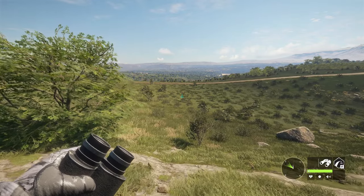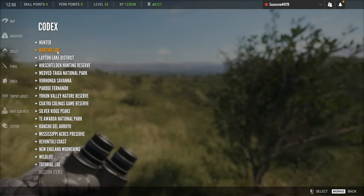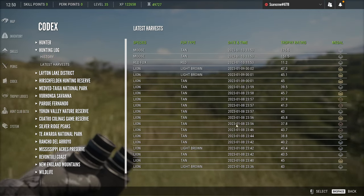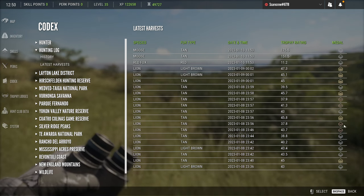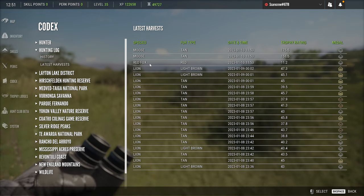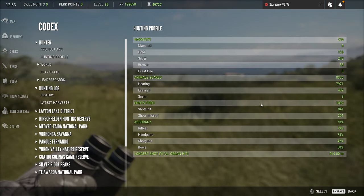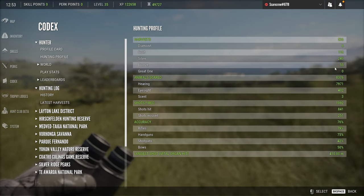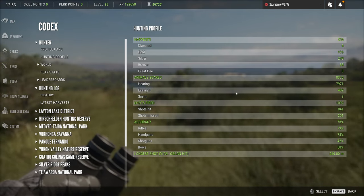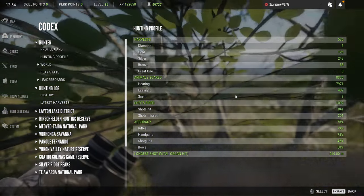I believe we spent like 111,000 currency just on those two items, so we had to make back a lot of that money. As you can see, we've been killing a lot of lions — quite a few actually — and the majority of them have been males. We also killed a couple moose and a fox while getting some screenshots for the thumbnail of episode 10. Looking at the hunting profile, you may notice we've got a couple more diamonds than what we had in episode 10.